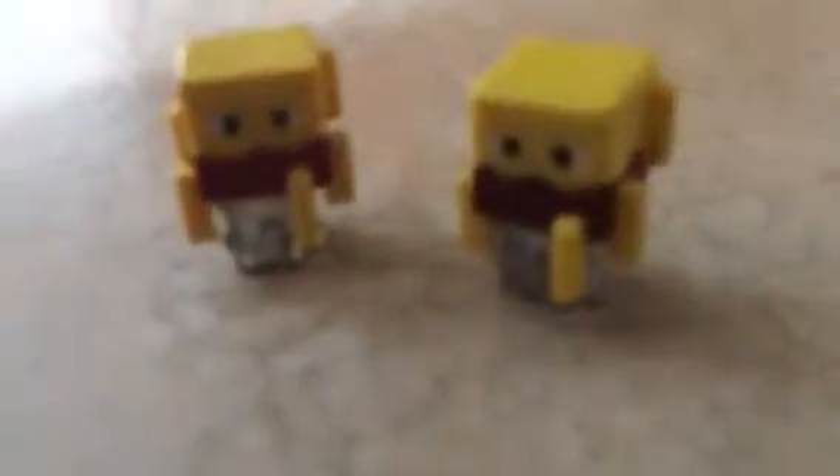Next up is the wither skeleton — he has a stone sword, gives the wither effect. Awesome skeleton. Next up is the laser-firing guardian — this is my favorite guardian I've ever seen, the coolest thing ever, orange spikes coming out of it. Next up are the blazes — coolest blazes ever. These are my first minifigures as well, very cool. Next up is the skeleton horse — it's a white skeleton, you can ride it. I love the skeleton horse and the rib cage on the bottom.